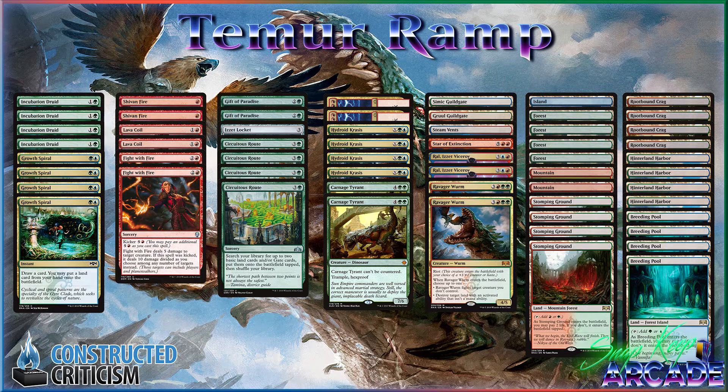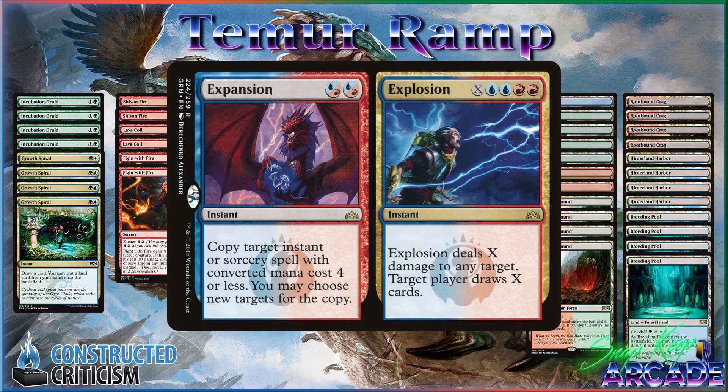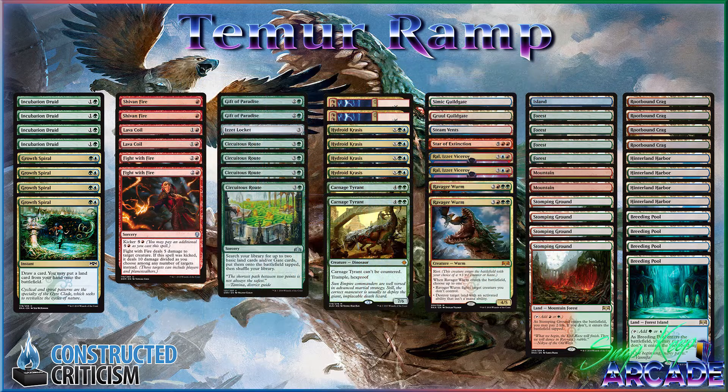So this deck is a full-on ramp deck. Let's talk about the ramp spells first. We have four Incubation Druid, four Gross Spiral, two Gift of Paradise, one Izzy Locket, and four Securitus Root. We also run two Expansion/Explosion. I've started to often use my Expansions either on my Securitus Roots or on my removal spells if I don't have time to get to the Explosion. The Explosion is typically to deal with large creatures and get me to more Hydroid Crisis late in the game. So sometimes the Expansions act as a ramp spell also.